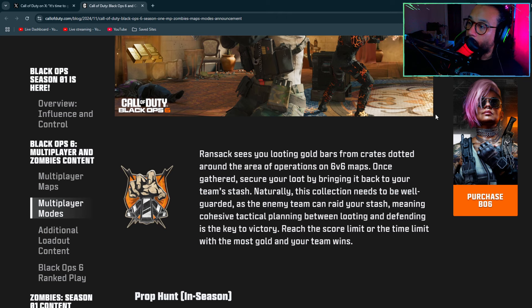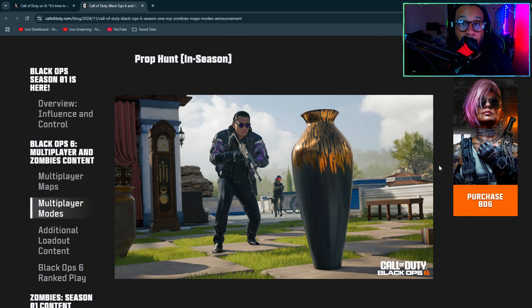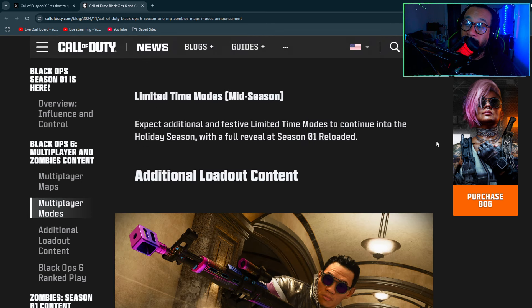The first new mode is called Ransack — you loot gold bars from crates around the area of operations on 6v6 maps. Once gathered, you secure your loot by bringing it back to your team's stash, which the enemy team can raid. Prop Hunt is also coming back, which is a fun party mode. We're also getting some limited time modes.